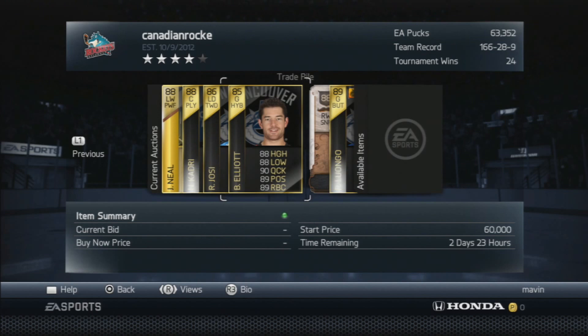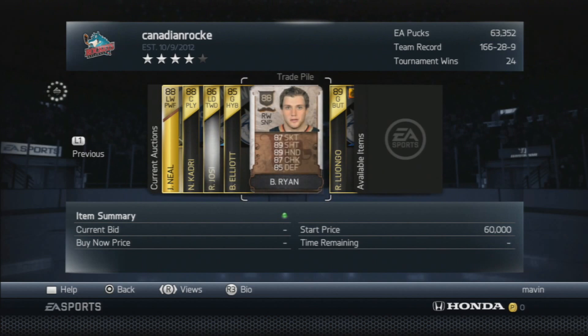This is my goalie trade day. I got Brian Elliott — a really nice deal. He's got great stats for an 85 overall goalie. I'm serious — he's the ideal backup in this game. I recommend picking him up. You'll see — the next guy is only about three points worse than him.